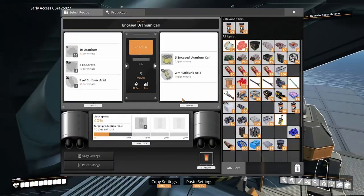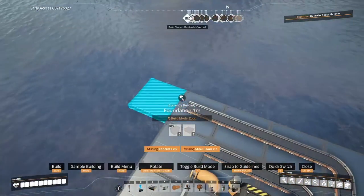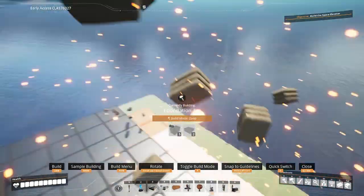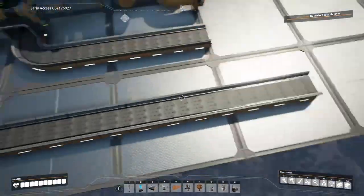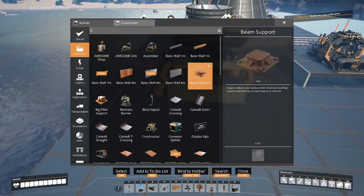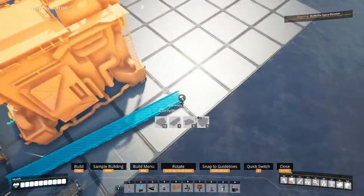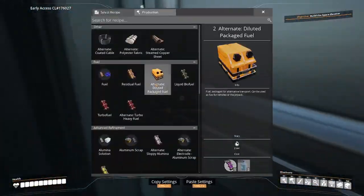Now we're going to need a lot more space — let's build this up to a 20 by 20 and see where we are. The next thing we're going to need is a refinery making our sulfuric acid. Our blender requires 40% clock speed, so 16 sulfuric acid per minute — let's set this refinery to 16 per minute. Now the refinery is a little trickier because it requires both a sulfur input and a water input.